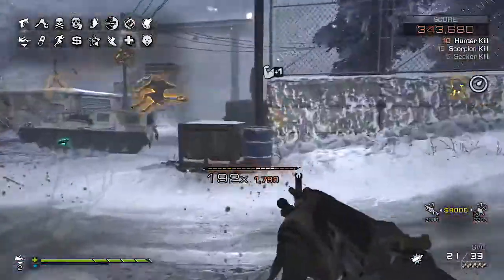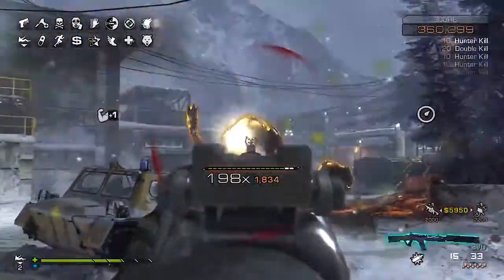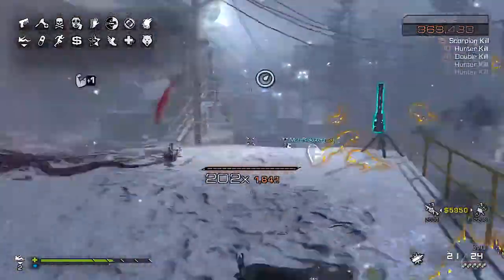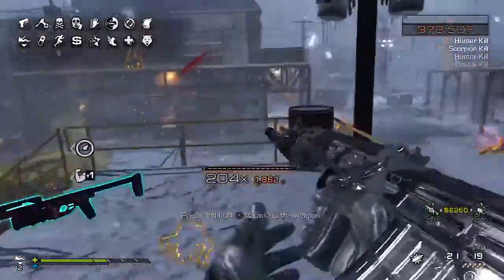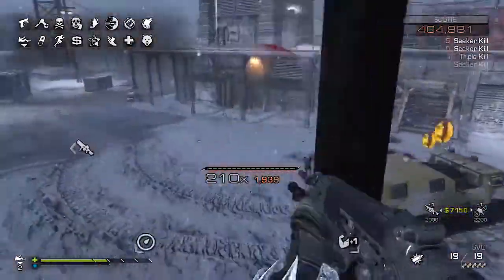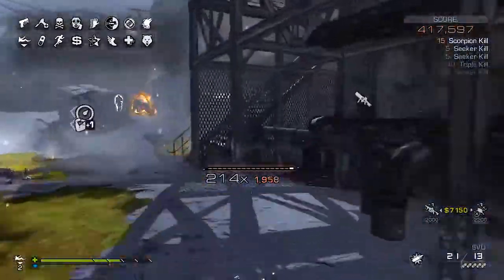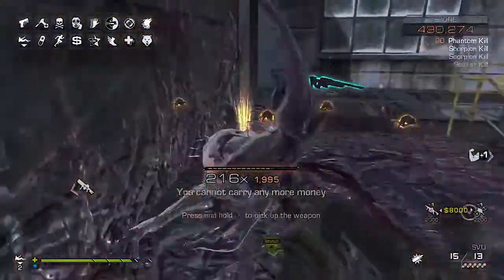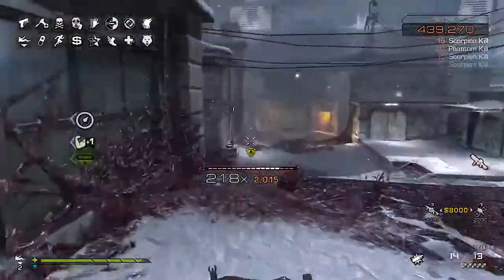That same thing happens here in the extinction chaos mode — when you reach a certain multiplier you get another perk. Let's take a rundown of all the perks. At multiplier 10 you get fast hands, 20 is increased melee damage, 30 is better traps, 40 is gas mask, 50 is sleight of hand, 60 is stopping power 1, 70 is steady aim, 80 is stalker, 90 is revive protection, 100 is fast health regen, 110 is marathon, 120 is more cash.